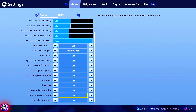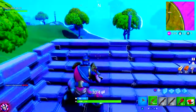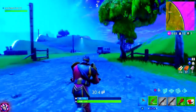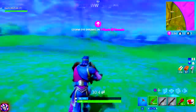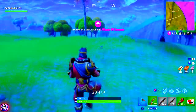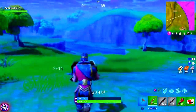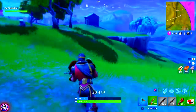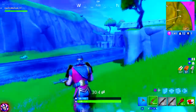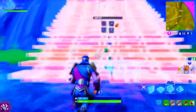I have reset building choice and show spectator count turned on — I want to know how many people are watching. I turned off auto-run because it can be very annoying during fights. Sometimes I push run so many times that auto-run kicks in when I don't want it to and it messes up gunfights. Don't be lazy — just hold your thumbstick up and run. It's better to have auto-run off.